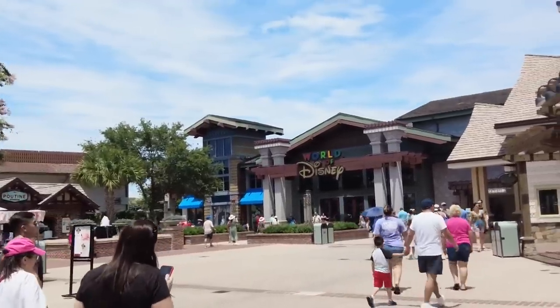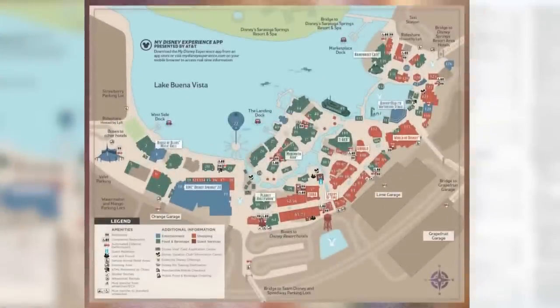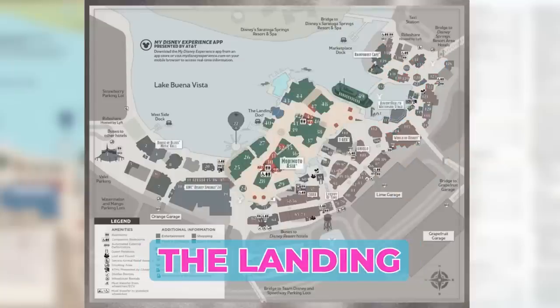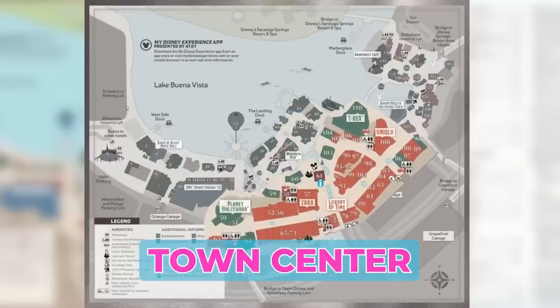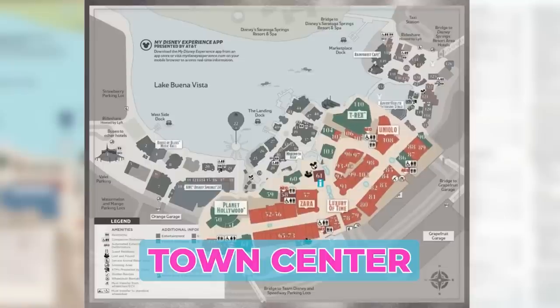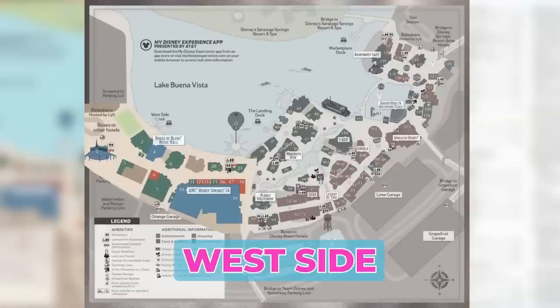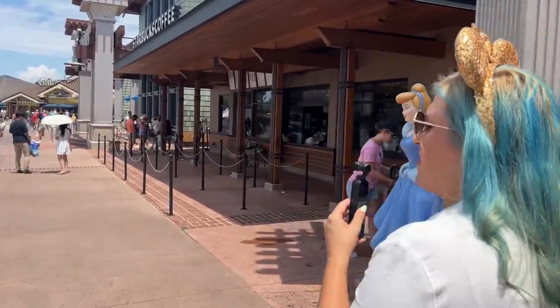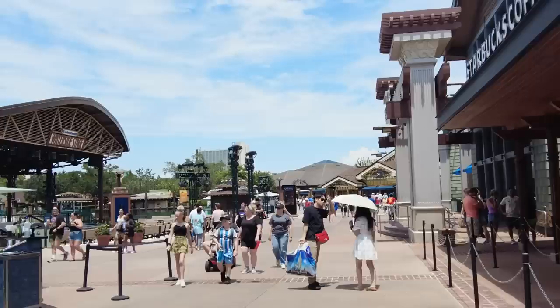Headed into the marketplace. Disney Springs is divided into four neighborhoods: the marketplace, where you'll find World of Disney, Ghirardelli, Marketplace Co-op, and Rainforest Cafe; the landing, with Jock Lindsay's Hanger Bar, Wine Bar George, and the Boathouse; Town Center, where we started, with lots of shopping and guest relations; and the west side, with Cirque du Soleil, City Works, the movie theater, and Splitsville. Does anywhere offer a blue, crunchy, salty snack?